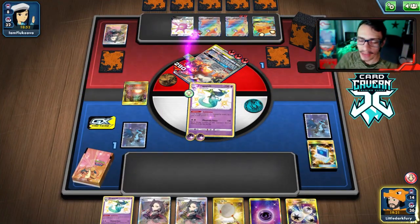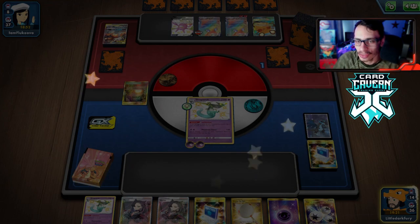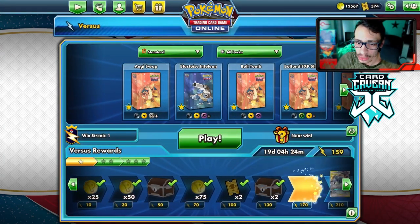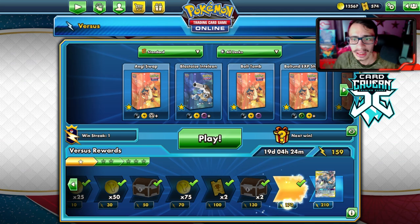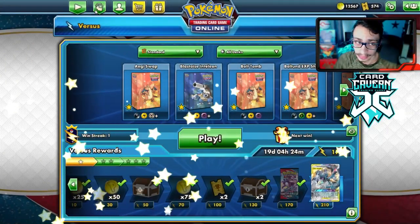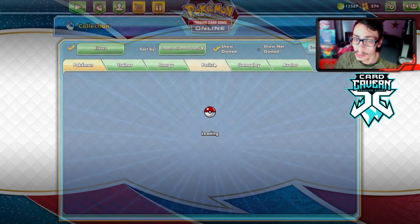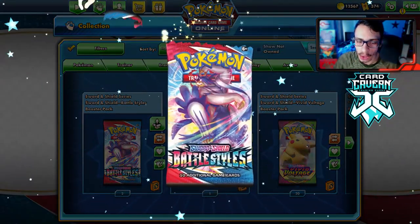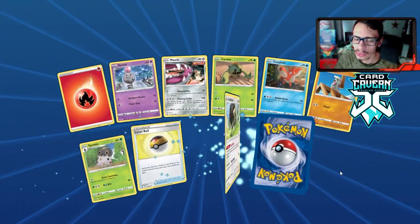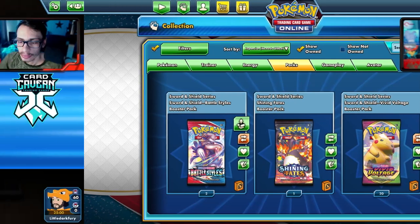I thought I was winning earlier but we still won in the end. It was a close match — my opponent got very lucky with coin flips but we did it. We won thanks to Orbeetle Dragapult and got a Battle Styles pack to open. We pull a Mind Chow and a Fearow — bit of a bra moment. All right, let's get into another match.